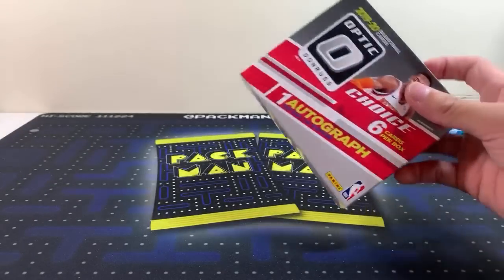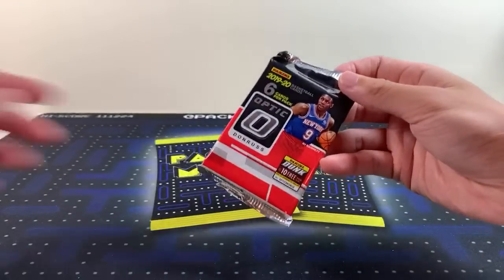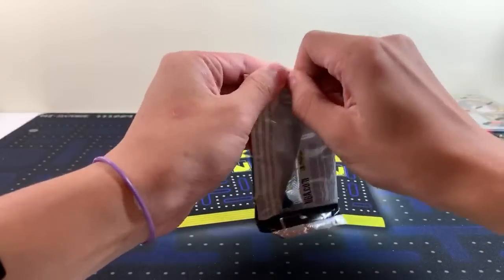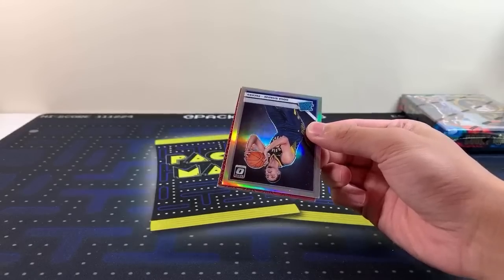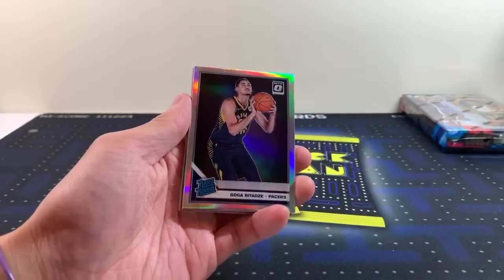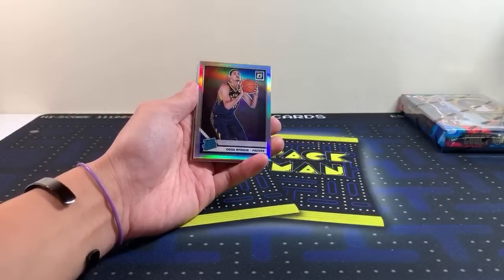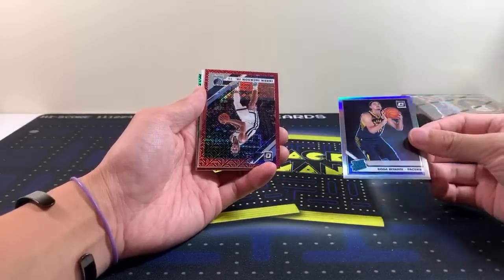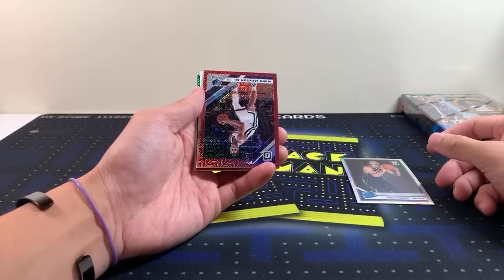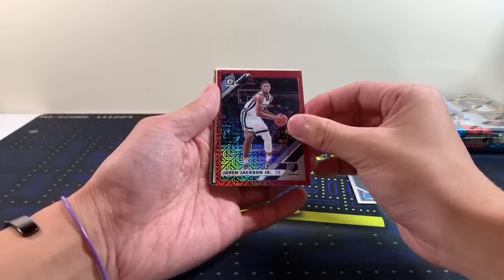We're all saying Ja Morant's better than Iverson — that'd be nice, I would take that all day. Optic Choice — good luck. Get the Warriors — get a Curry or something, or Klay, or a Goga. Goga the GOAT, a new Tremont — no one's a new Tremont, there's only one Tremont. We have a Goga. We have a Jaren! Jaren to 88 — nice. Teams and names are in the description.